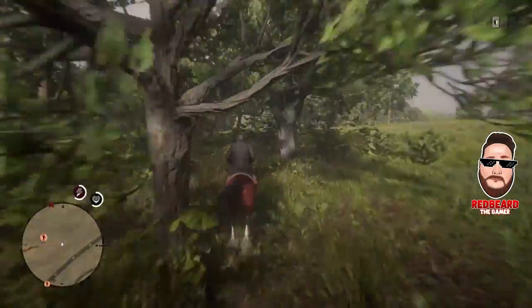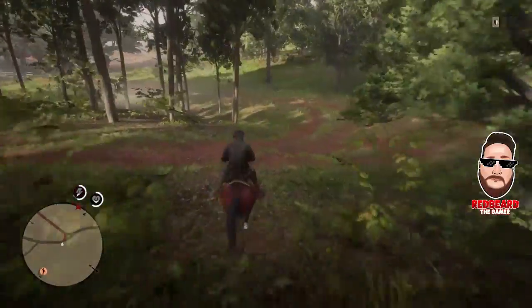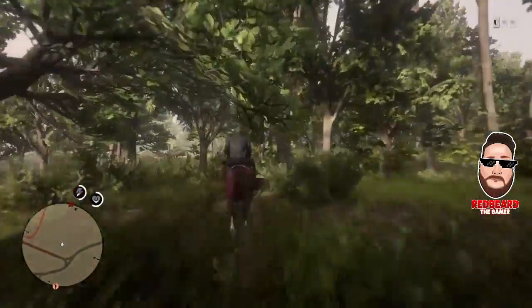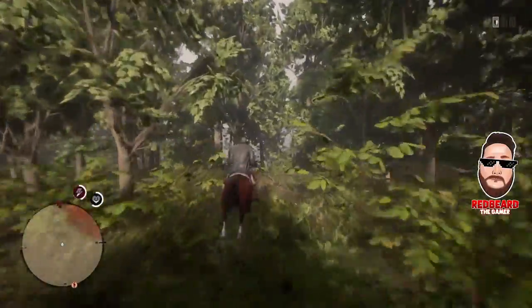As you go, don't bother with roads — it'll actually slow you down. Just come through the trees and navigate through them. If you have trouble hitting trees, just take your thumb off the left joystick every once in a while and the horse will automatically move around them. It takes literally about 30 seconds to get over here.